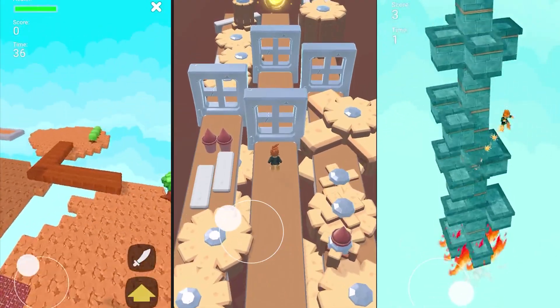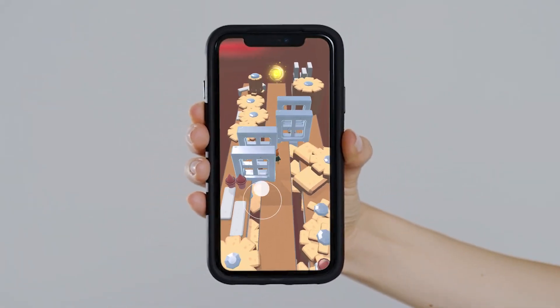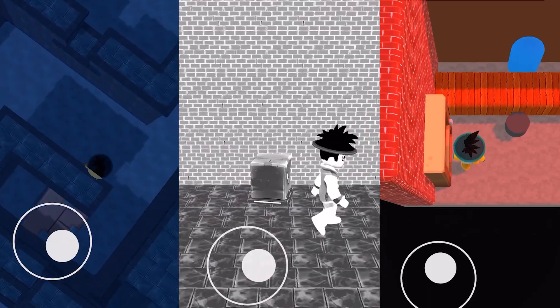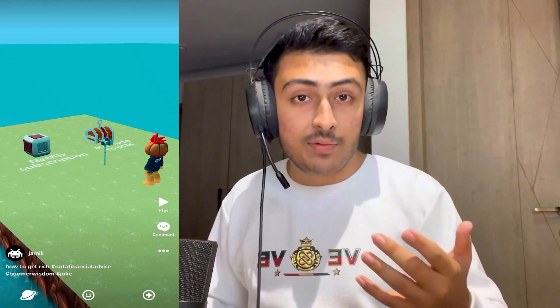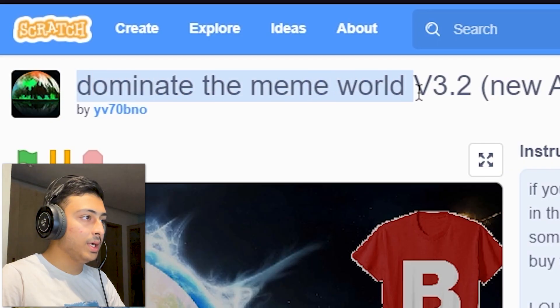This video is sponsored by Rara, an amazing game engine you can use to make awesome 3D games directly on your mobile phone. It's available on both Android and iOS for free — no coding knowledge required. You can publish games you make on the app for others to play, and take inspiration by playing other developers' games. Download the Rara app from the link in the description.